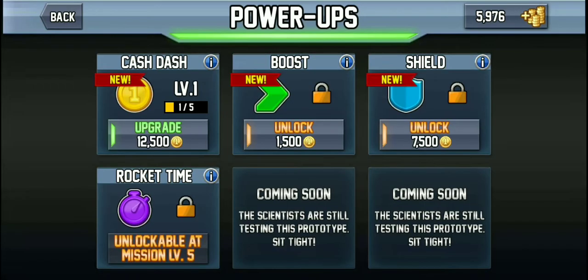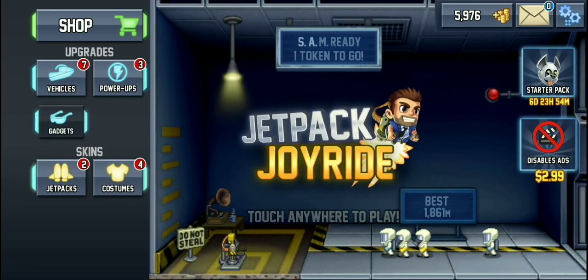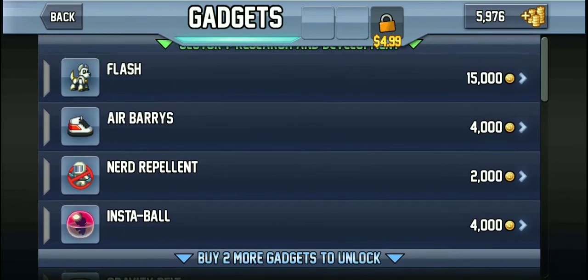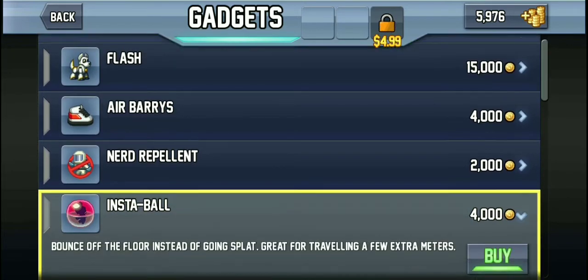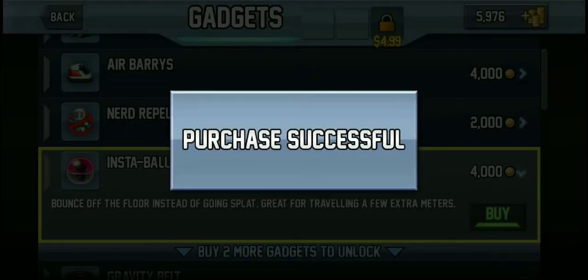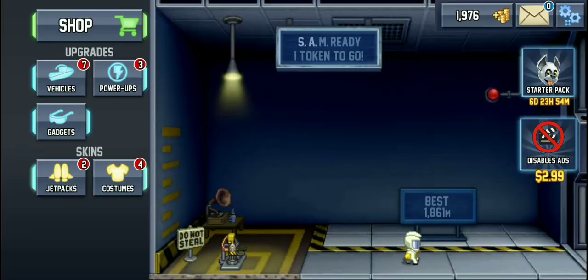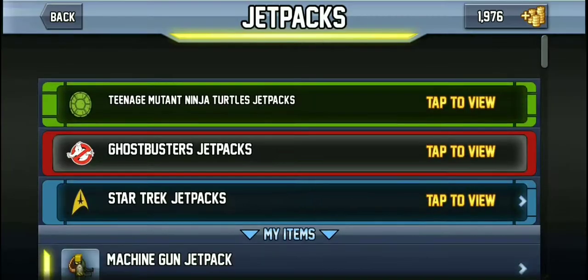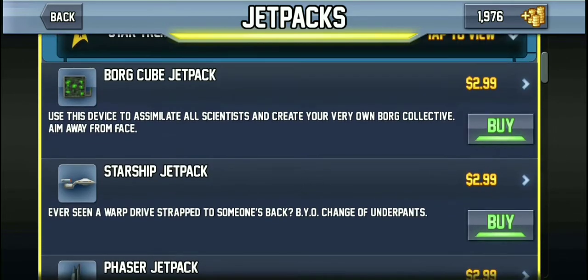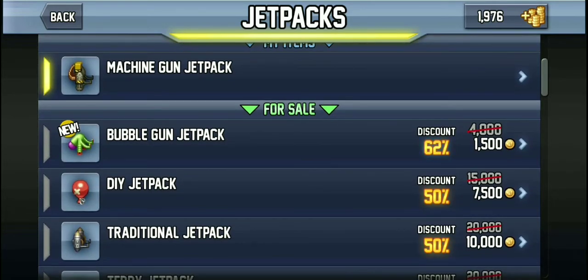Power-ups. I don't remember power-ups, actually. Boost shields? Gadgets? Obviously gadgets. Oh yeah, these are what I remember. Insta-ball bounce off the floor instead of going splat. Yeah, I'll get that. Get a few extra miles in there. Jetpacks. Star Trek. Well, I can't exactly use those. It's not canon.